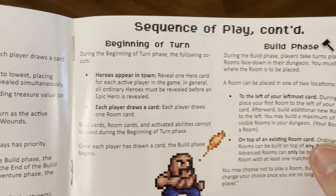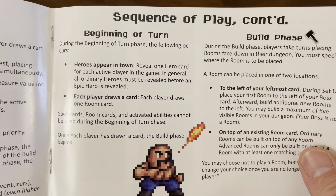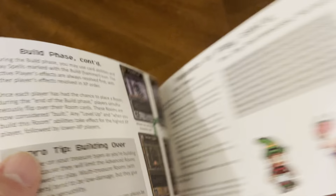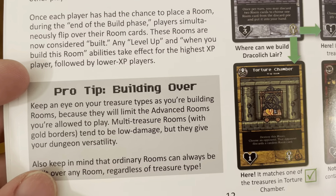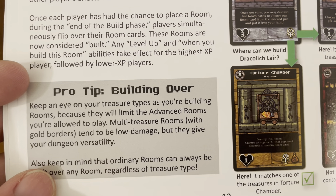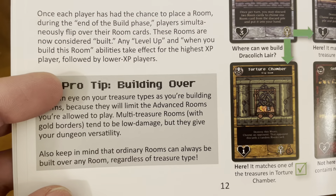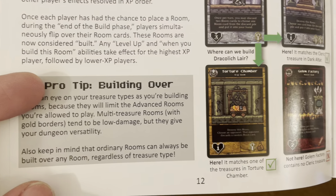During the build phase, place a room to the left of your leftmost card, or on top of an existing room card. Pro tip on building over: keep an eye on your treasure types as you build rooms, because they will limit the advanced rooms you're allowed to play. Multi-treasure rooms with gold borders tend to be low damage, but they'll give your dungeon versatility. Ordinary rooms can always be built over any room regardless of treasure type.